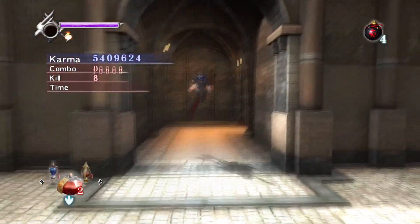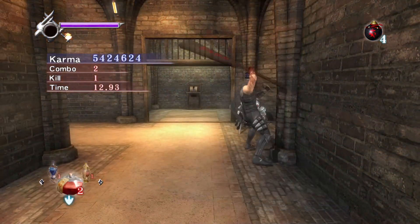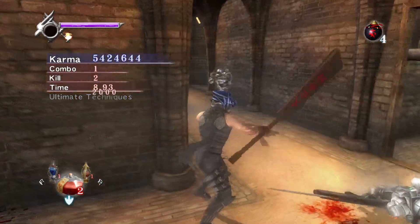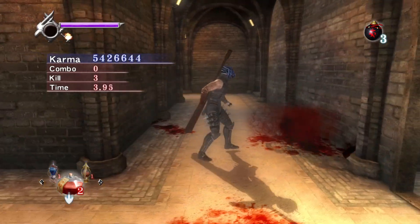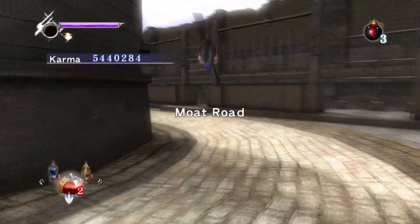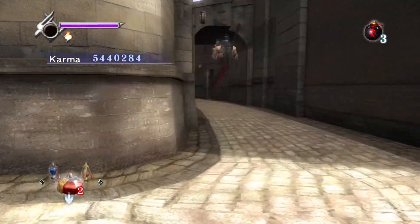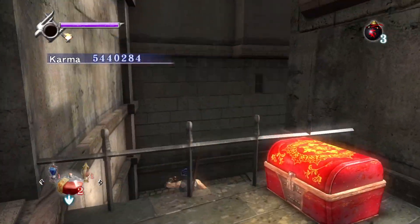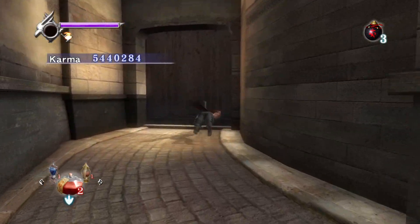There are eight enemies total. I leave the essence and use it to UT the guys down there. Even though they'll respawn, I don't care because I'm not staying in that area — I'm going straight up to the next zone to dispatch enemies and save, since there's an extra save right outside that door.